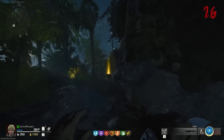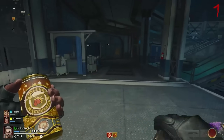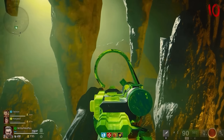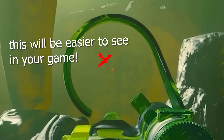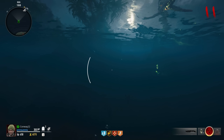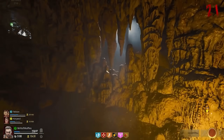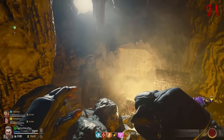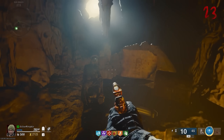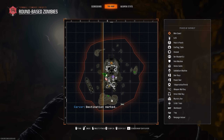Our next Easter egg is on Terminus and is one of my favorites on the map. First, we need Melee Macchiato — buy that in the Biolab, then do a 180 and come through to the Speed Cola Tunnel. On the right-hand side as you go up the tunnel, you'll find a window. Look between the rocks and you'll see a map with a red X marking the spot. Wherever that red cross is, go there — take a boat out, swim down, and find a watch to pick up. I'm pretty sure the locations are the same every game.